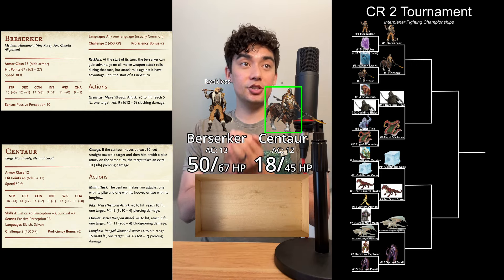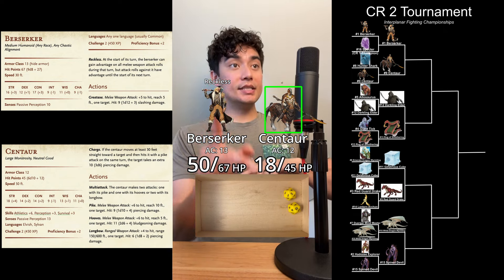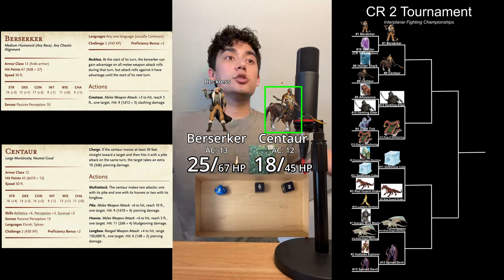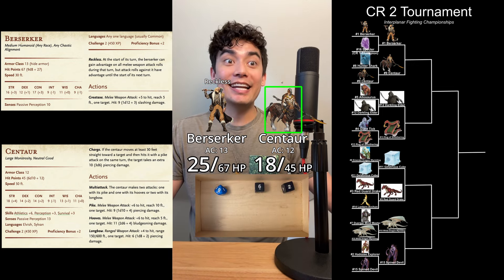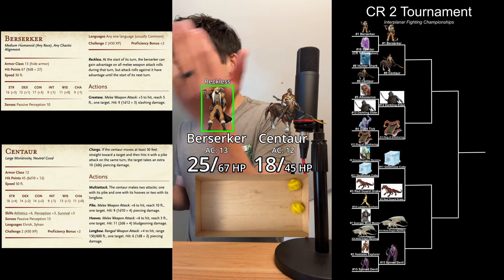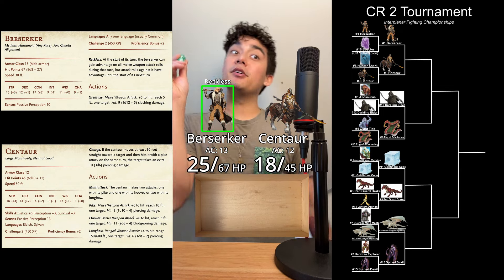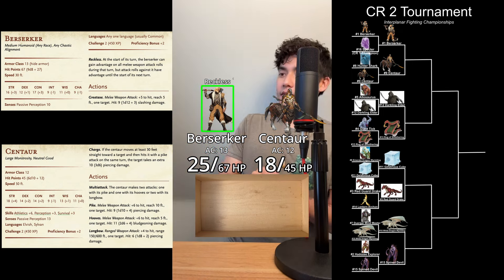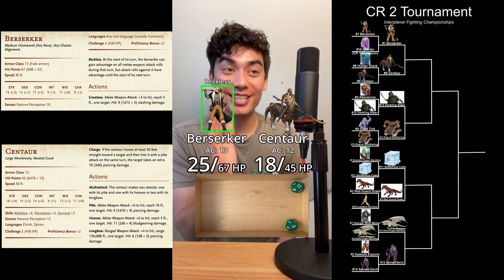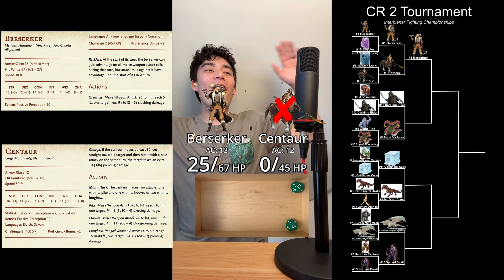Back to the Centaur — pike and hooves attack, both with advantage. A 15 hits with the pike; hooves — a 10 plus 6 is also going to hit. 1d10 plus 4 piercing plus 2d6 plus 4 bludgeoning: 25 points of damage. We are now back to the Berserker — another Reckless Great Axe attack — a natural 20! This could do it. A 15 on these two dice means the Berserker wins and puts down the Centaur. A 12 plus 3 is 15, plus 3 is 18 — exactly what the Berserker needed to take down the Centaur. The Berserker is moving on to the next round.